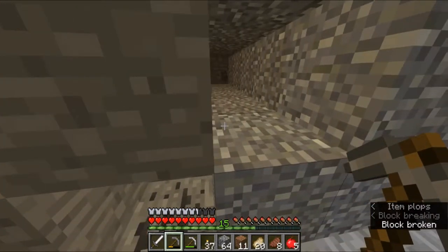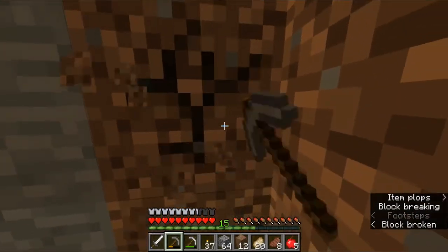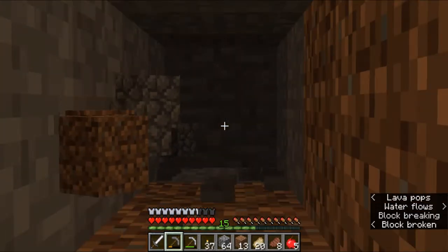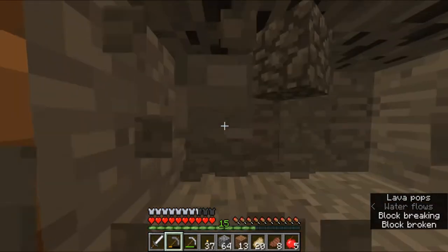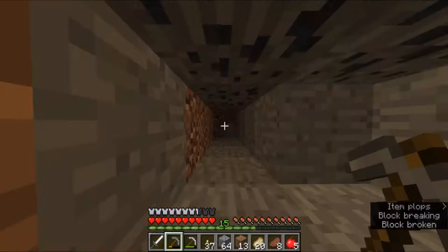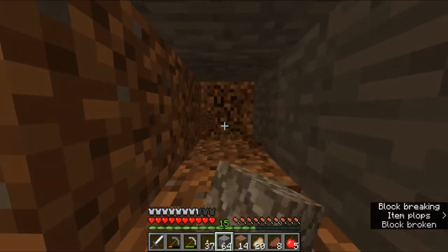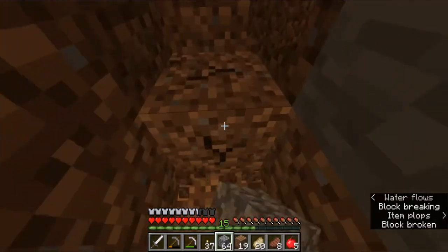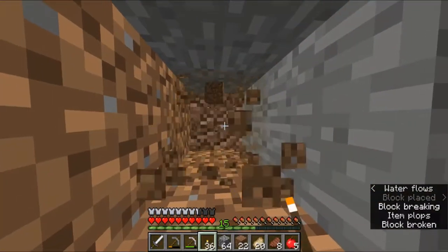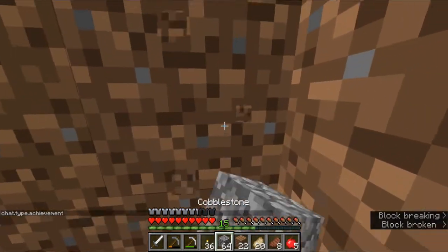Whoa! Found lava! Do you have a water bucket? No, I don't have any. No water! I suppose I can finagle my way along if I can find a block to stand on. Diamonds, diamonds, diamonds — I demand diamonds. We could make a bucket — I have plenty of iron. Yeah, let me make a bucket and I'll go up to the surface. Should I get two buckets of water for us? If you want. I'll go do that real quick. BRB.